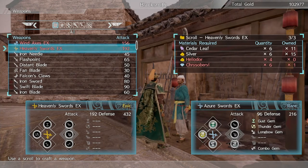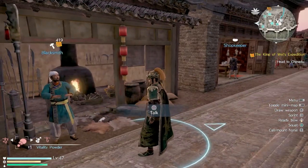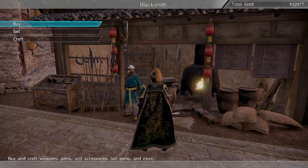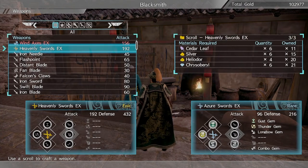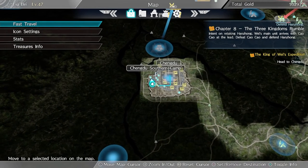We're back at the blacksmith. I was recording in two separate clips. What I was missing were those two last items on the bottom for the Heavenly Sword EX. I thought it would be really difficult to find, but it took me less than a minute to find both items, which was very easy. I'll show you a quick tip before I craft the weapon.